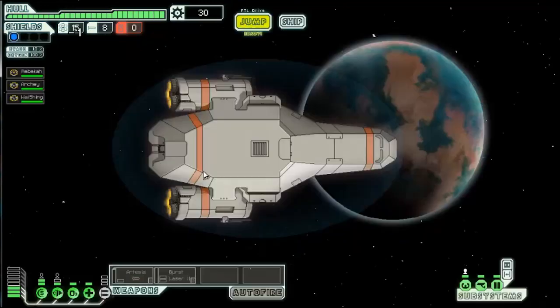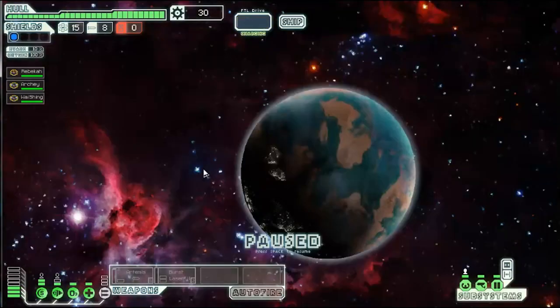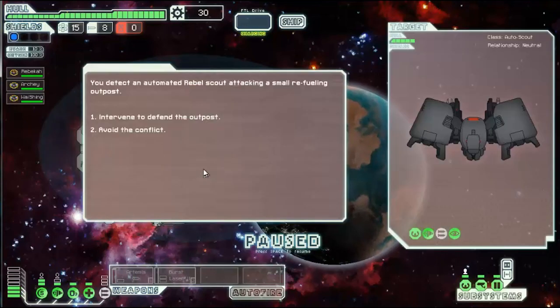I think it would be prudent to take the north rather than go west or east or whatever direction that is. I'm spawned in here. You detect an automated rebel scout attacking a small refueling outpost — guys, what should we do? Should we intervene?